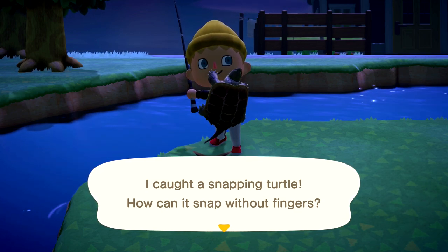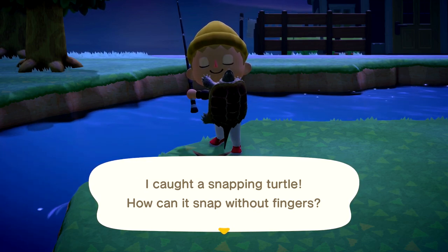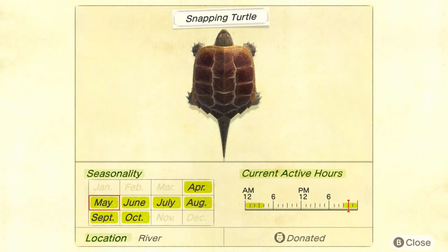Between the snapping turtle and the black bass, those are generally the big shadows that you're going to find. You'll get more black bass than snapping turtles unfortunately, but it's always worth going after them.